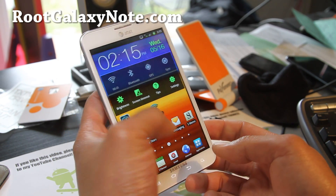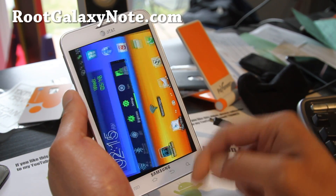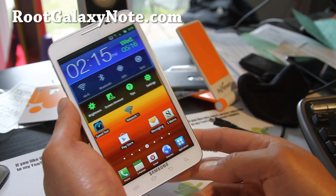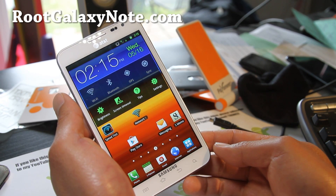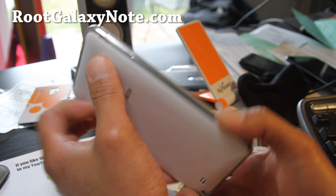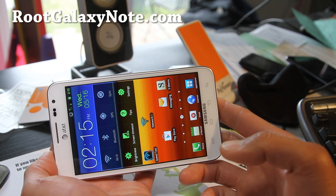Just a short update on the SAROM ROM — especially for T-Mobile users, use the SAROM ROM and try the Blaze modem. I'll have links below and you can flash all these in ClockworkMod Recovery. Go try it out. And even if you're not on T-Mobile, SAROM ROM is one of the best ROMs for your AT&T Galaxy Note or any SGH-I717 model. If you have a Galaxy Note, don't forget to sign up for my email list at rootgalaxynote.com — we update you with ROM reviews, hacks, and more.